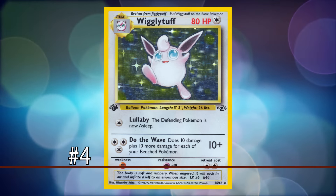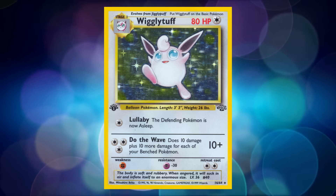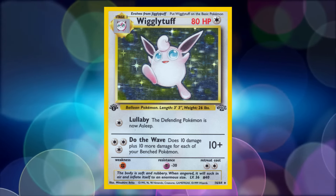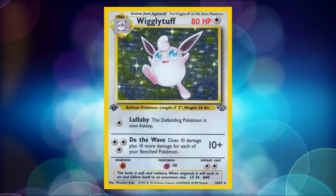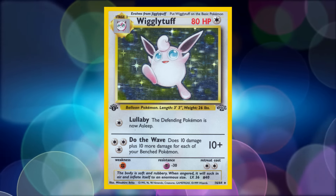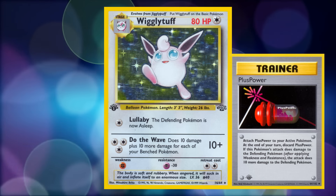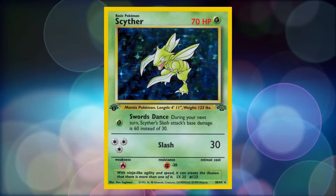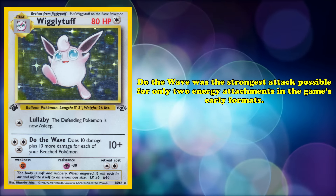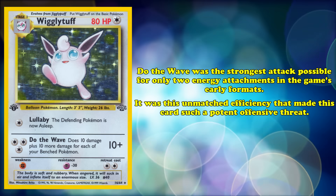At number 4, we have Wigglytuff — a card mentioned throughout this video due to its great synergy with many of the best cards in the game. For 1 Colorless Energy, Lullaby puts the defending Pokémon to sleep. For 3 Colorless Energy, Do the Wave deals 10 damage plus 10 more for each of your opponent's bench Pokémon in play. With a full bench of 5 Pokémon, Do the Wave could deal upwards of 60 damage, and with a single Plus Power, it one-hit KO'd almost all basic Pokémon commonly used in the metagame. Do the Wave was the strongest attack possible for only 2 energy attachments in the game's earliest formats.